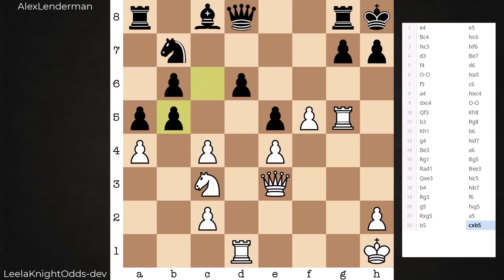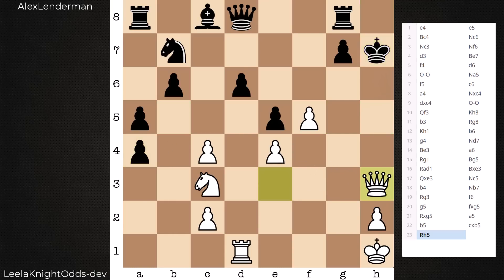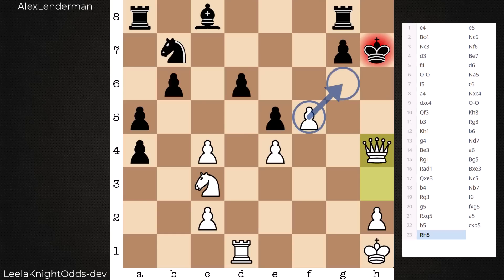Black takes on b5. Pop quiz: how would you respond as white? Feel free to pause the video. Leela says mission accomplished — I got what I wanted, access to d5 whenever I want. Let's pivot now towards the king's side. There's now a mate in three threat. Black is not attentive to this. Let's say it captures on a4 — here's the mate threat: capturing on h7, check on h3, and in the end we have mate. We can see with this variation the strength of this invasive pawn taking away a key square.